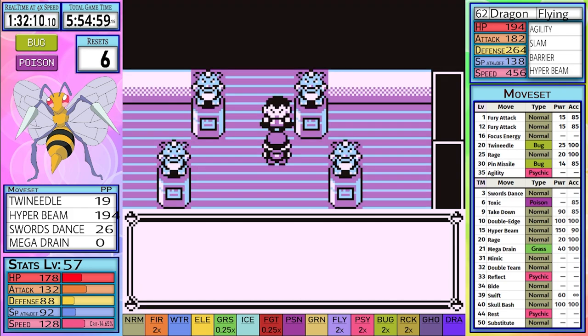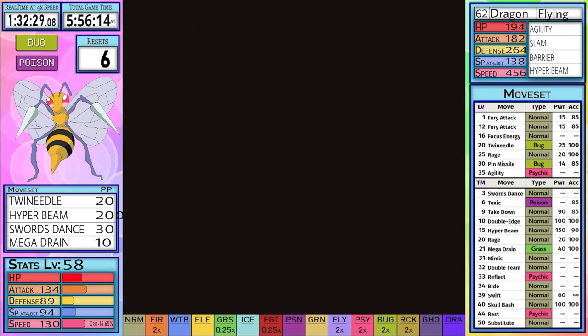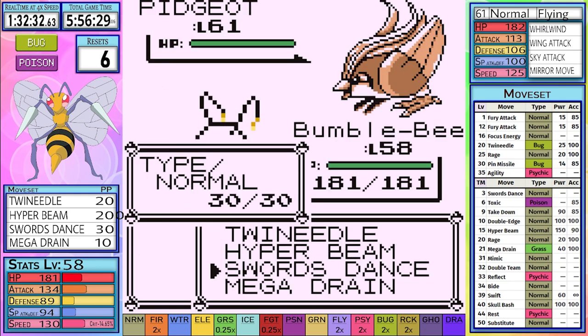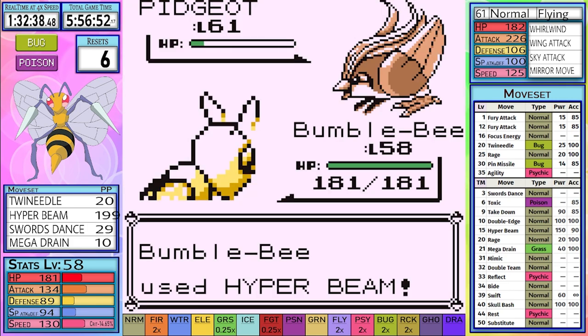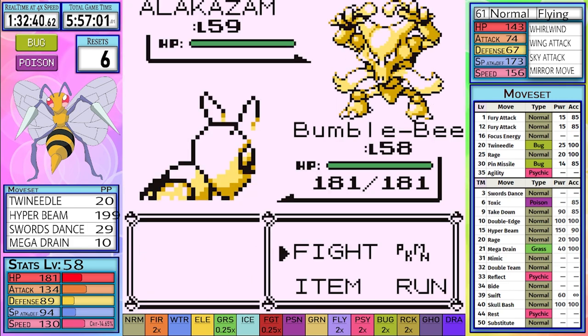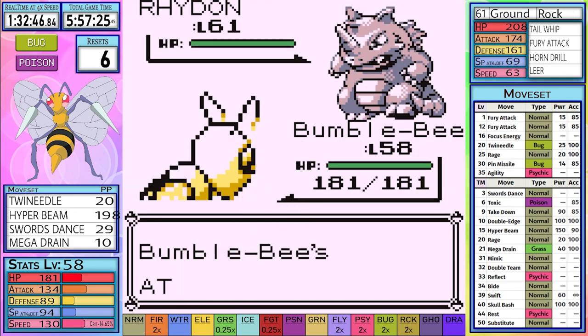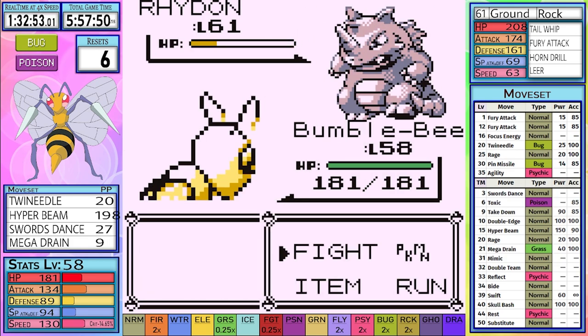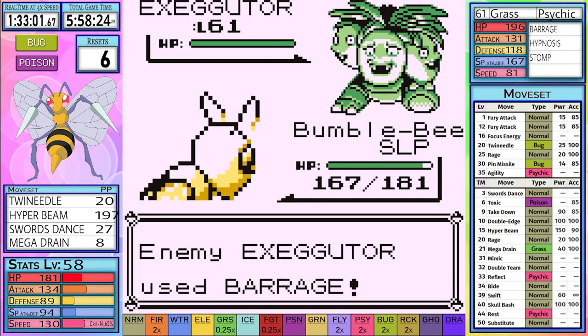We make our way to Champ next, and he's improved a lot since last we saw him. But will he be enough to take out our mighty Beedrill? We start off the battle with a single Swords Dance, and with a Mirror Move by Pidgeot, we are free to swap. Pidgeot then goes down to a single Hyper Beam. The next Alakazam is able to be outsped, and one Hyper Beam drops it as well. At this point we're free to finish our setup and heal any damage Pidgeot might have done on Rhydon. Executor is next, and we get our first miss from Hyper Beam — it's a devastating one, as he manages to put us to sleep. Quite a few Barrage hits and Stomps later, we wake up and hit it with a Hyper Beam.